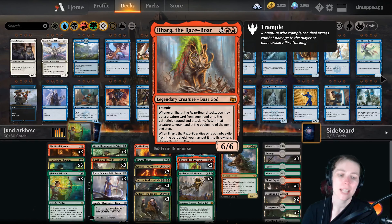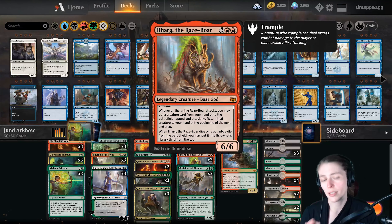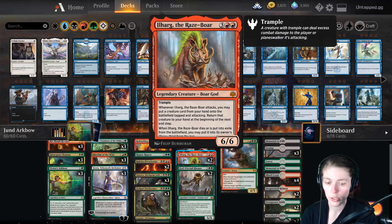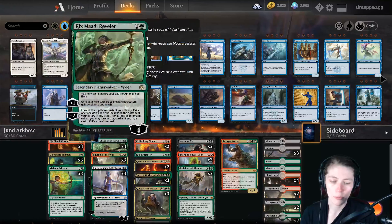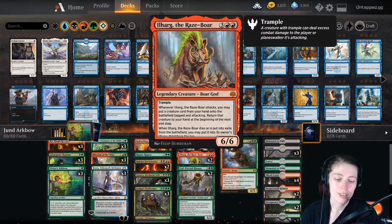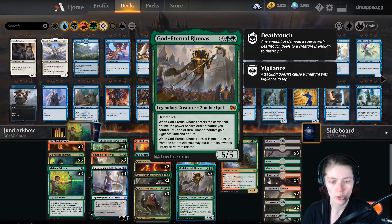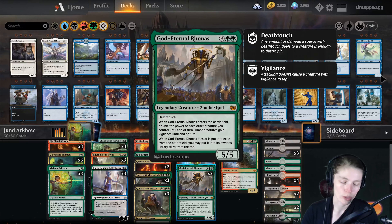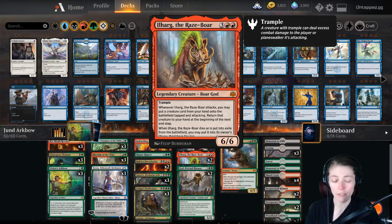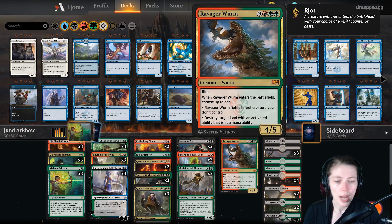Ilharg the Raze Boar — trample, when he attacks you may put a creature card from your hand into the battlefield tapped and attacking, then return that creature to your hand at the beginning of the next end step. When he dies, being a god, you put him third from the top of your library. He works with almost every creature we have, especially for enters-the-battlefield effects like Massacre Girl. God-Eternal Rhonas — deathtouch, when it enters double the power of each other creature you control until end of turn and they gain vigilance. Also a god so it goes back to your library.